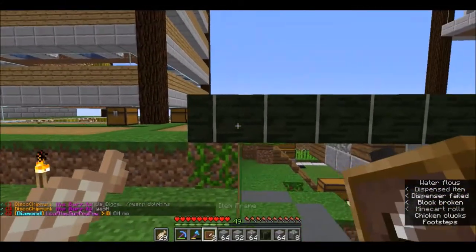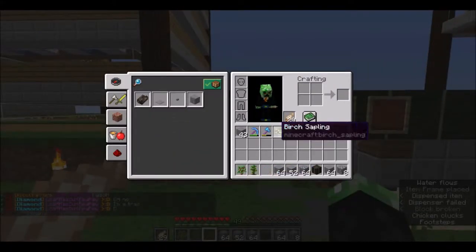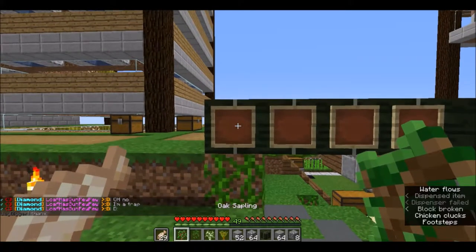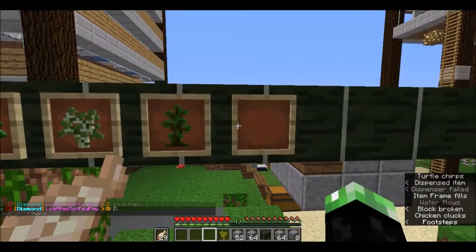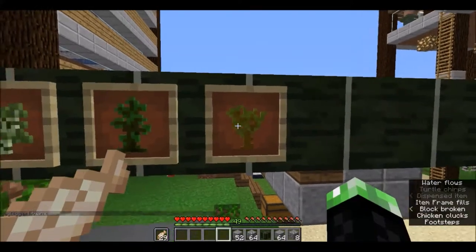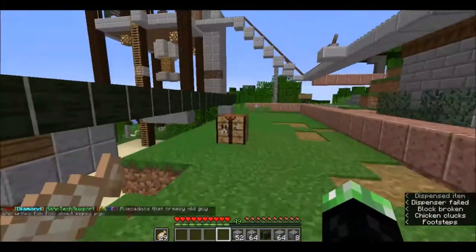This farm can work with four different types of wood. It works best with oak, it can work with birch, it can work with jungle saplings, and it can work with acacia. I just have to double check because sometimes it can break the system.